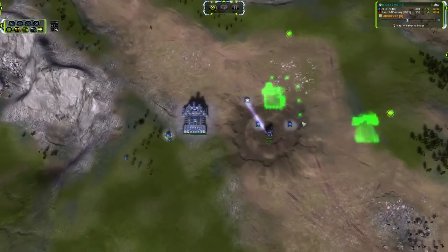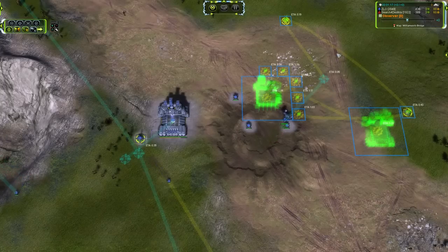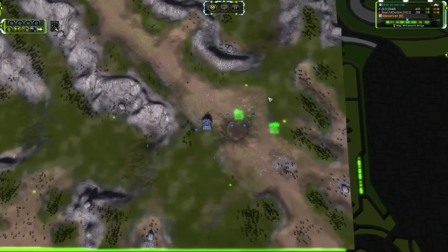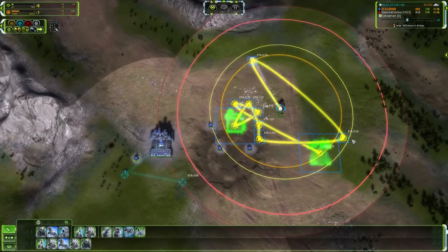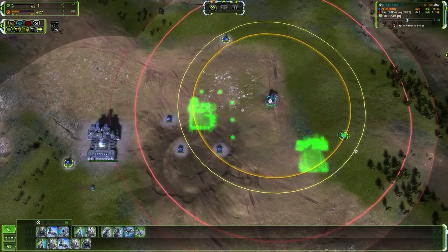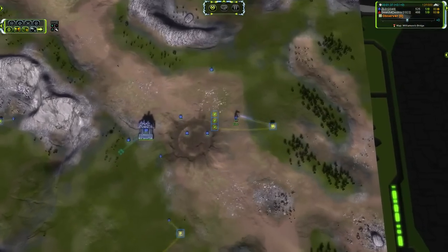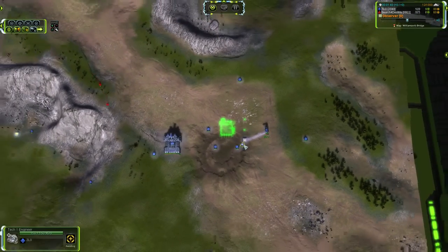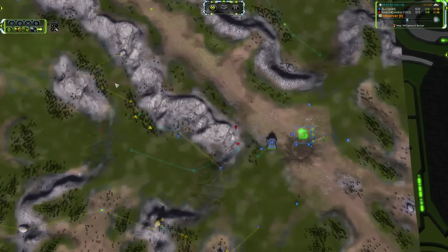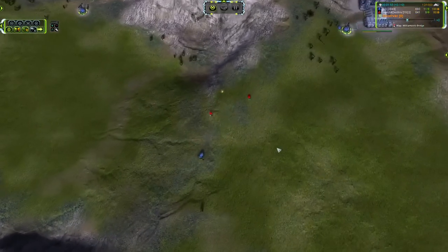A hunter is heading towards the south base where progress looks about the same. Zlo is going for a little bit earlier air build. He's getting those power generators down, and you can see how these guys are using their move orders very strategically — walking that ACU in to where he can reach those mass extractors. He's going to get an air factory online in the middle of those power gens for a little bit of that tasty adjacency, with an engineer coming in to assist and another heading around the back for mass extractors.